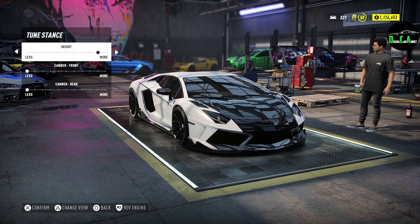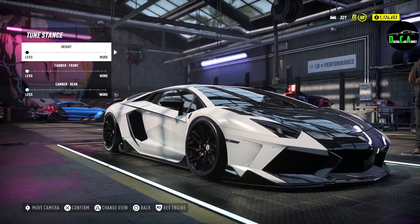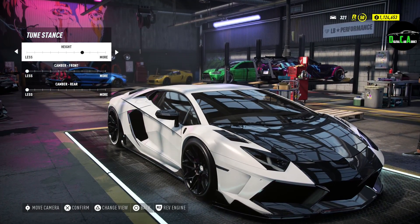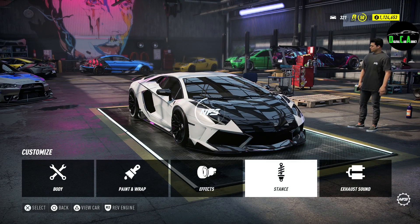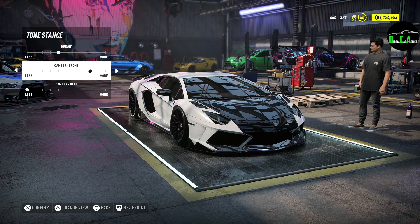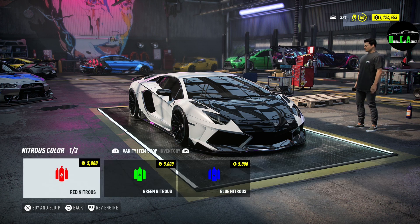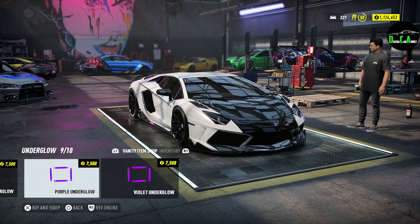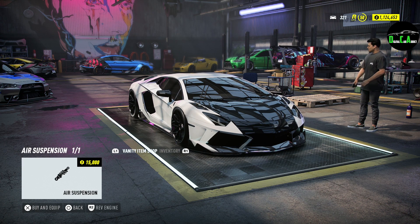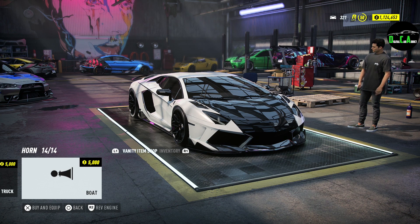And we're not done yet — let's go to stance. Now we're going to lower it. I just cambered out way too much. That's stock — definitely way too high. I think right at one click down from the center is good. Then you also have the camber if you want, but I'm definitely not going to do that. And then effects: you have nitrous color, tire smoke, underglow — kind of like GTA style modifications — air suspension, and different horns. There's a bunch of different horns, there's even a boat horn.